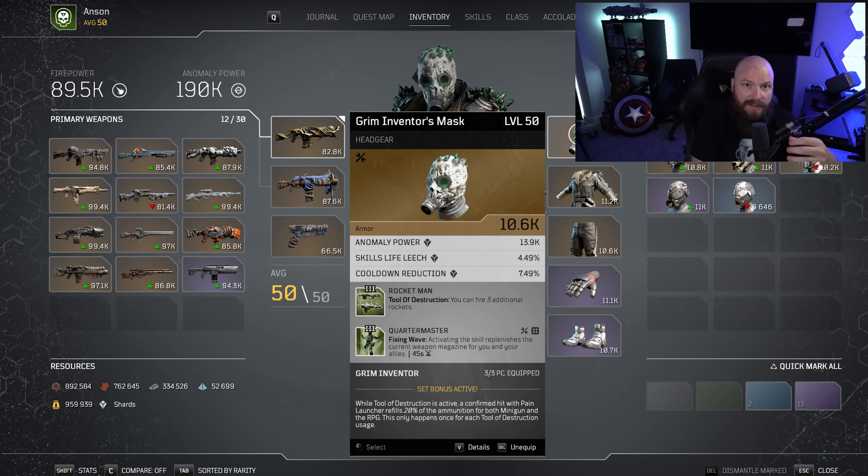Quartermaster is one of the reload mechanisms of this build. When you activate it, it looks at the active weapon you have and reloads it to full. This works for Tool of Destruction. So when you start with your 11 rockets and shoot all the way down to one rocket, you activate Fixing Wave and suddenly you're back up to 11 rockets again. The benefit of this is that you also reload the weapons of your allies, which is fantastic. Fixing Wave also heals your allies — this is where the support side of this build comes in. You can use it as an oh-shit button to get out of trouble if you've taken too much damage or if you want to save one of your partners.